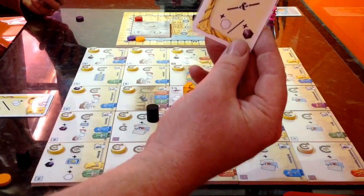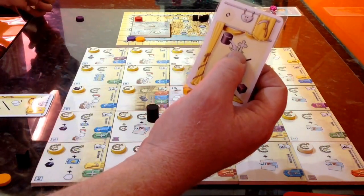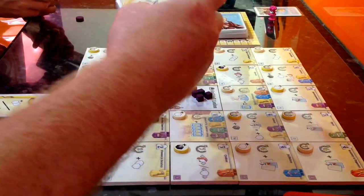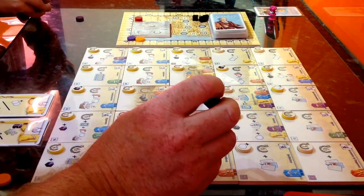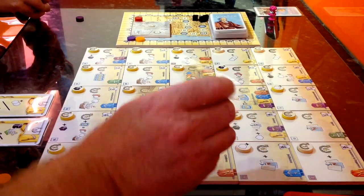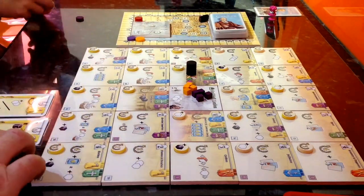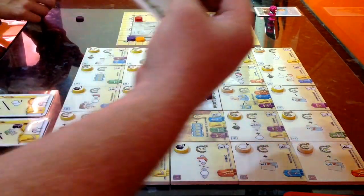I've got another good one here — zero cost again. I'm going to move the beadle to one of the green cross guilds and also get either a neutral or one of my liveryman cubes. I'll take a neutral as well, so I'm moving the beadle to one with a cross and getting another neutral cube.